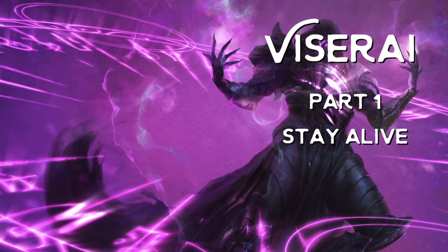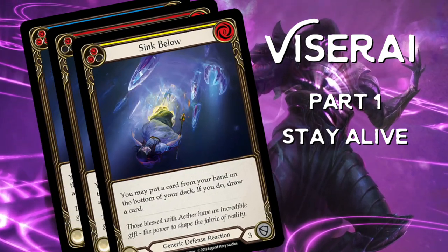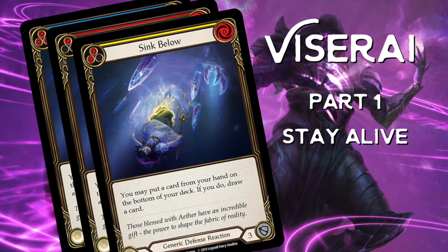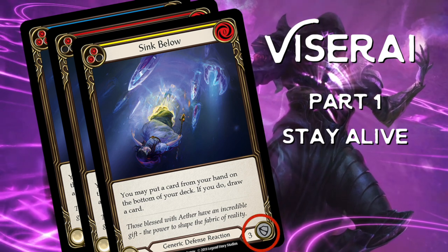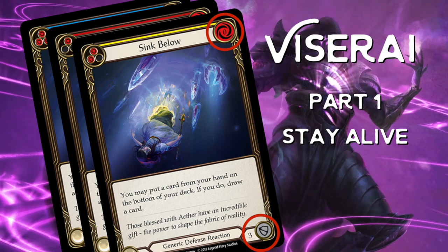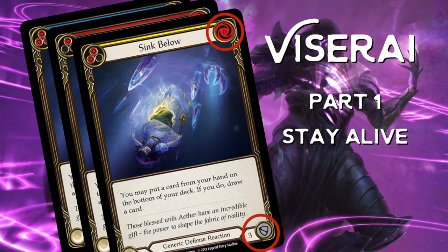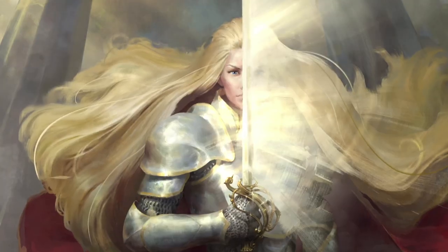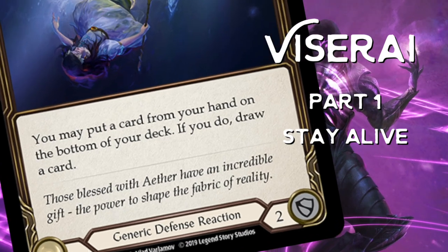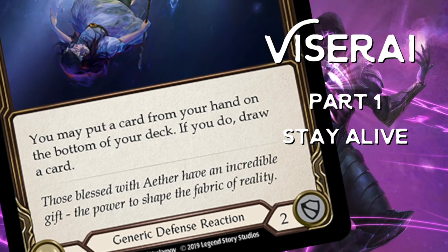The deck also runs Sync Below in blue and in red, and some builds include the yellow version as well. Sync Below may not generate Runechant tokens but it does block damage and it's free to play. This can be used for clutch defense turns when you're low on defense reactions and your opponent decides to use a lot of attack reactions. It also lets you filter cards later in the game to set up your hand well for your final turn.